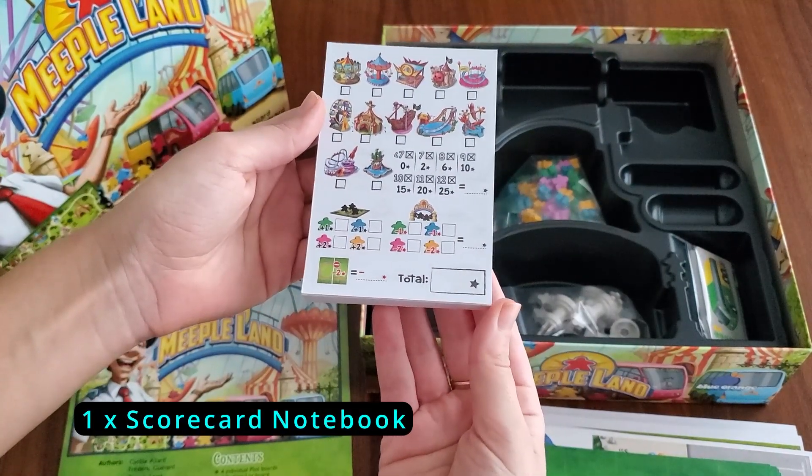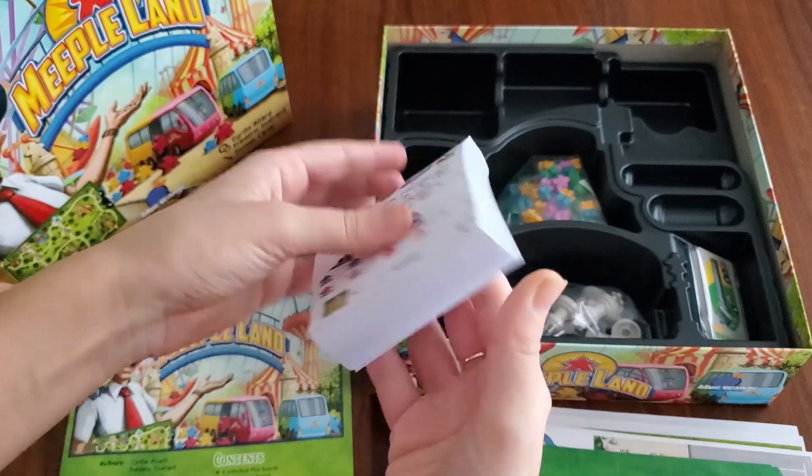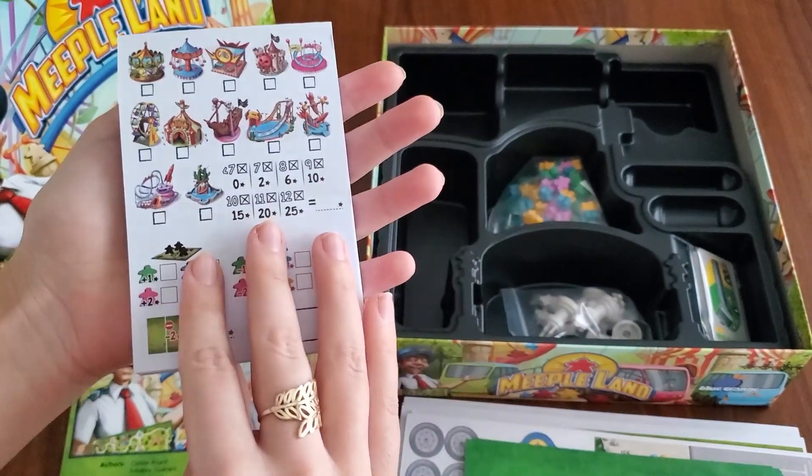Here's the score pad — it shows all the attractions. It's pretty thick and double-sided.